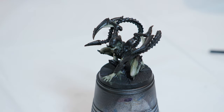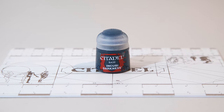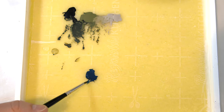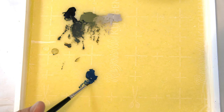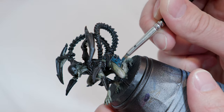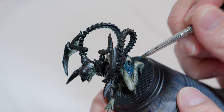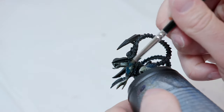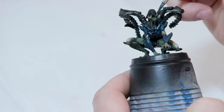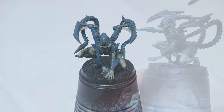Once you're done highlighting, take some Incubi Darkness and start painting the exoskeleton. Add a little water so it doesn't go on too thick, then paint all of the exoskeleton — all of his armor, his tails, everywhere else basically. Don't forget the little spikes coming out on his arms and his head. You may want to switch to a thicker brush for his tails. Go over a second time if you need to.